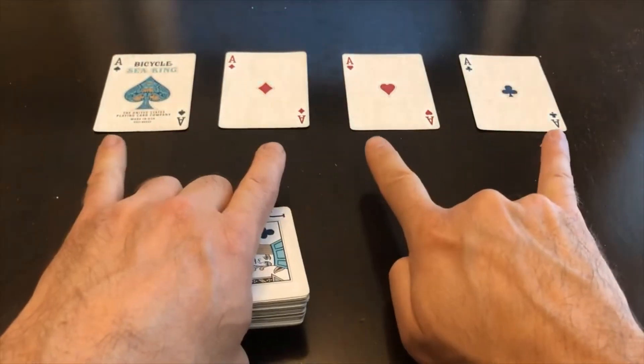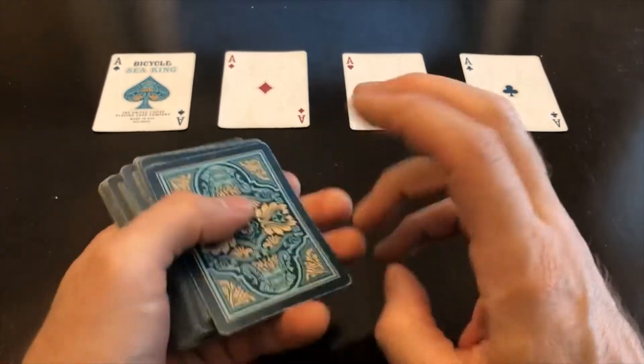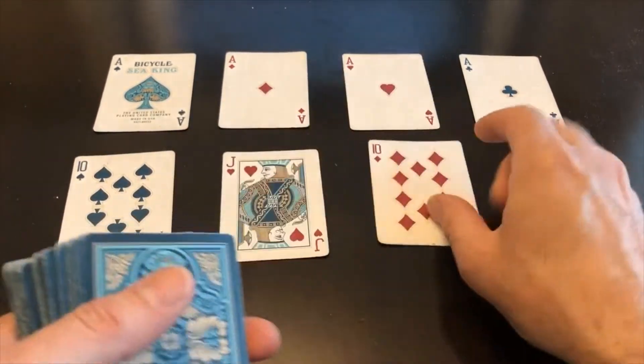First thing you want to do is pull all four aces out of the deck. Then you're going to shuffle up nice. Then you lay out four cards in reserve in a row.